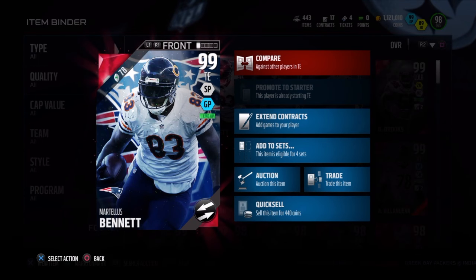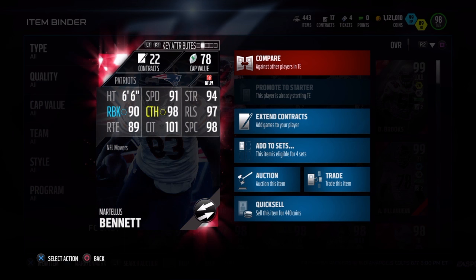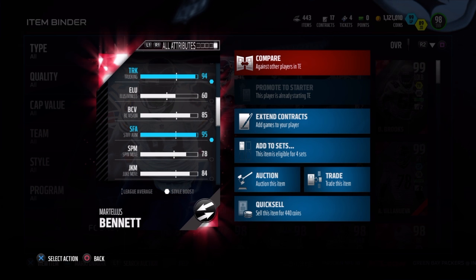What's up guys, so today we got Martellus Bennett, NFL Movers 99 overall, dual style short pass and ground and pound. This guy was so fun to play with. Six foot six, 91 speed, 94 strength, 97 release, 98 spectacular catch, 101 catching in traffic, 98 catch, 90 run block, and 89 route running. He also has a 95 stiff arm and a 94 truck, so if you're in open field don't be afraid to push forward for a few extra yards.